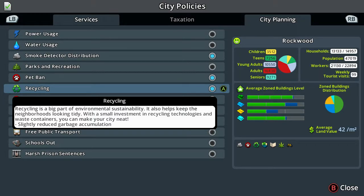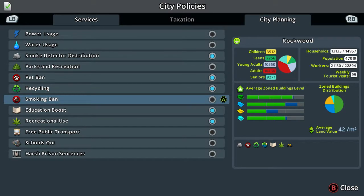Recycling is a big part of the environment. Environmental sustainability also helps keep the neighbourhoods looking tidy. With a small investment in recycling technologies and waste containers you can make your city neat. This will slightly reduce garbage accumulation - I've got that one on.